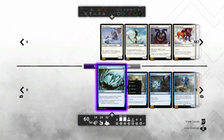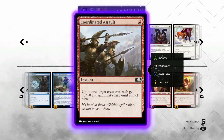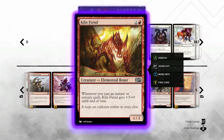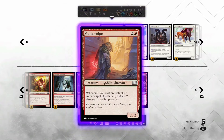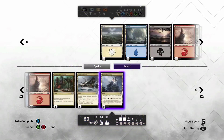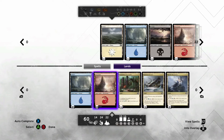Real quick, we'll go through the list: four Vapor Snag, four Artful Dodge, four Think Twice, two Tolarian, two Banefire, one Coordinated Assault, four Shocks, three Young Pyromancers, four Kiln Fiends, four Krenko's Commands, two Goblin Rabblemaster, three Guttersnipe, and one Trumpet Blast - with 22 lands and four tap lands.